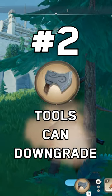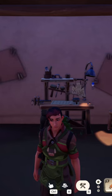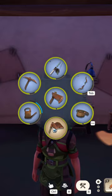Your tools can downgrade in Paleo if you're not careful, so keep an eye on their durability, indicated by the yellow circle. You can make frequent trips to the blacksmith — that way you can repair them and avoid them from downgrading.